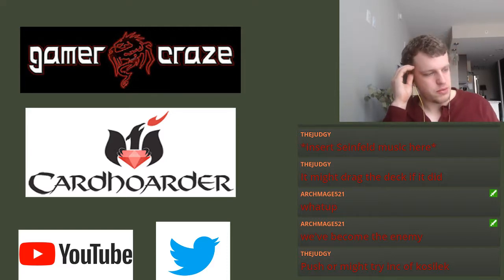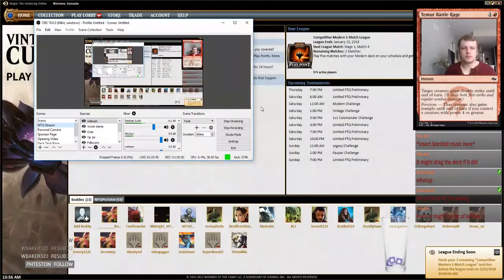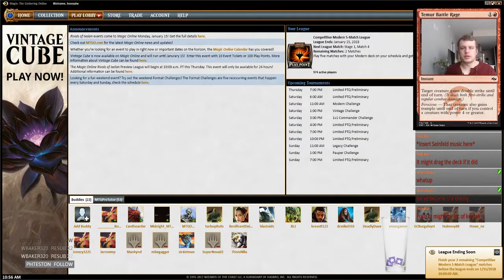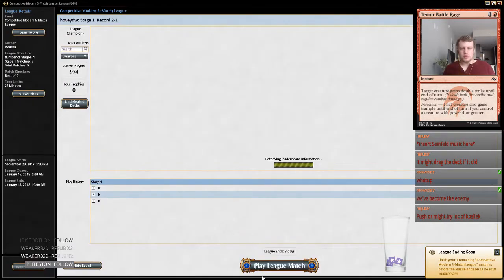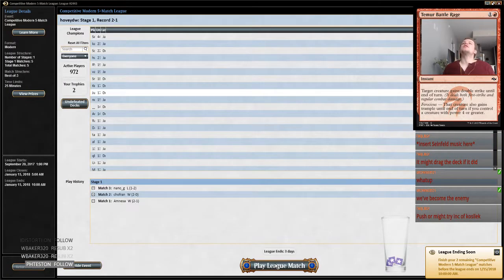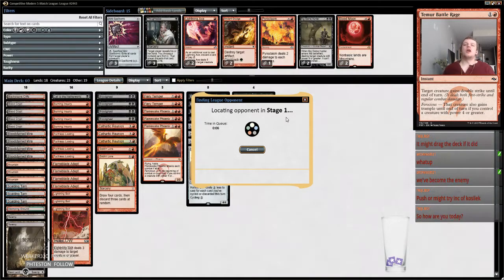I think this deck definitely wants Fatal Push because Tarmogoyf is huge and we can't kill a Death Shadow. I think you need Fatal Push or you have to play the version with Death Shadow. MTGO is just loading up — once MTGO's good we'll switch back to the game. Yeah, there we go. We can still win two in a row and get our 4-1 going on. 14 viewers — I hope everyone's having a great day. I might play this deck again, I think I'm going to have time for a second league.